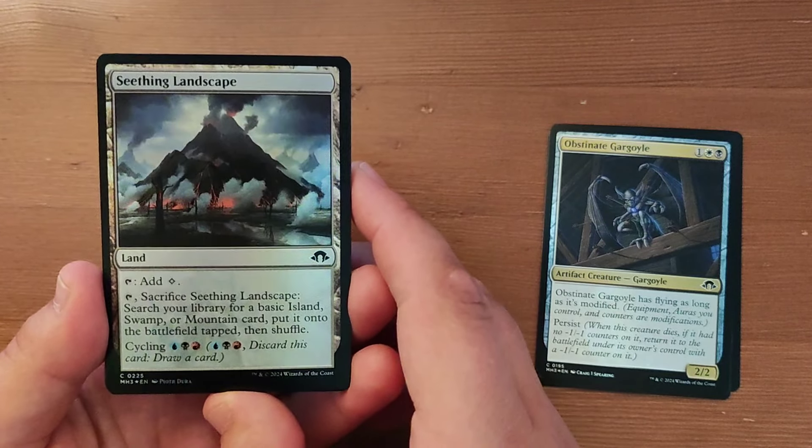Consign to Memory — one blue mana for an instant. Replicate one. Counter target triggered ability or colourless spell.